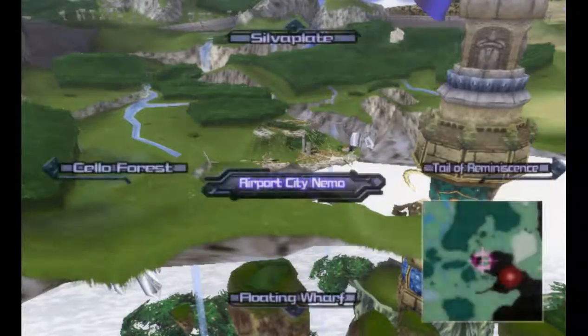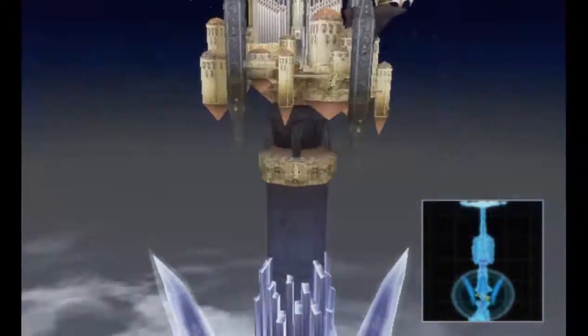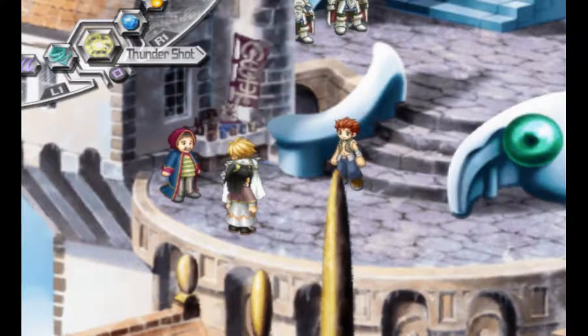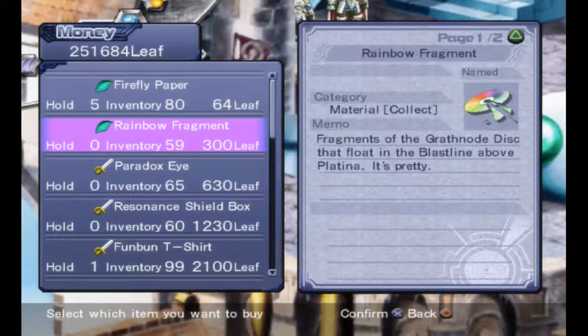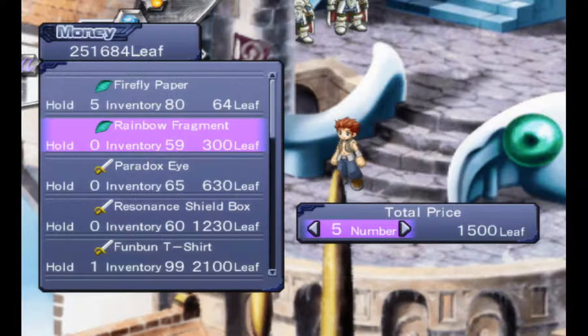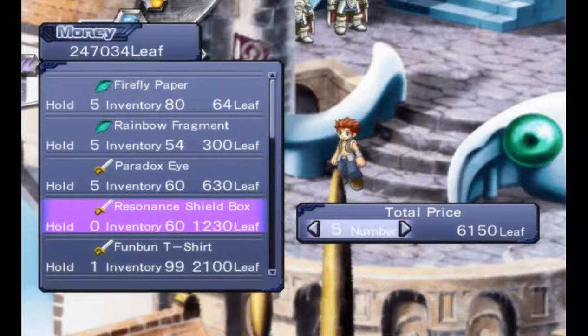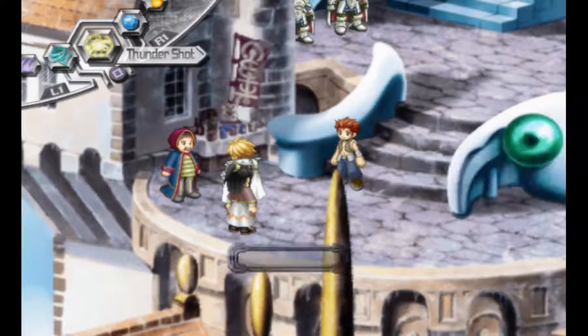Our next stop is Splatina, and this is our final stop. Straight to the park. From here we will be able to buy the rest of our material. We could also buy Firefly Papers from here. Here we're looking for 5 Rainbow Fragments, Paradox Eyes, and Resident Shield Boxes. That's all for there.